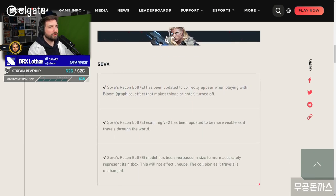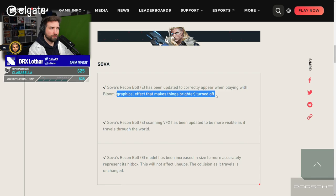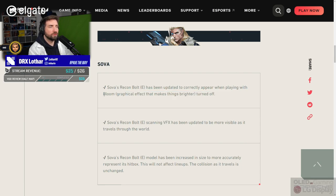Sova. Sova's Recon Bolt has been updated to correctly appear when playing with Bloom — the graphical effect that makes things brighter — turned off. With Bloom off. I didn't even know there was a problem with that because I always have Bloom on. Interesting. Well, I guess they fixed that, so good for Riot.